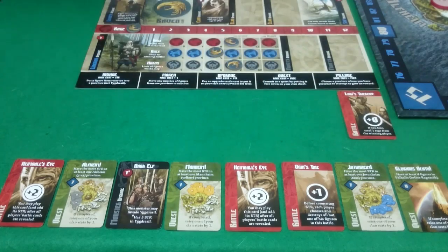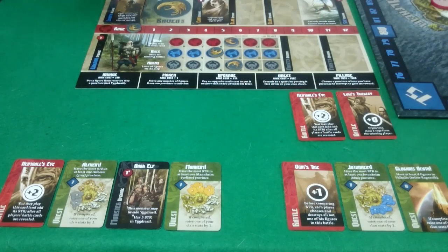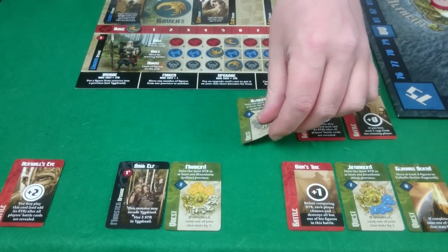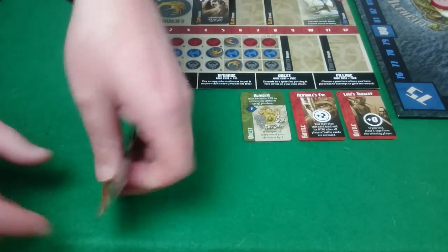We've also got the Glorious Death quest — to have 4 figures in Valhalla. I'm going to take Hemdol's Eye and the Alfheim Quest, and the rest get passed to Pixel.